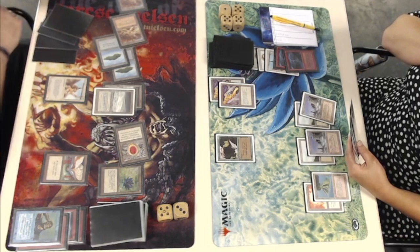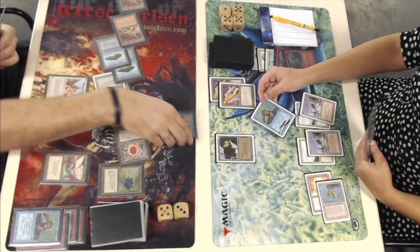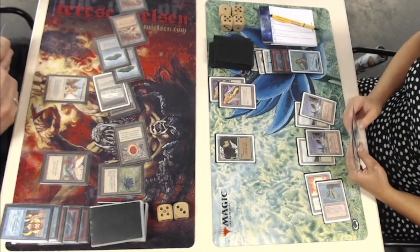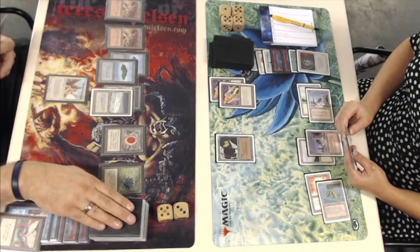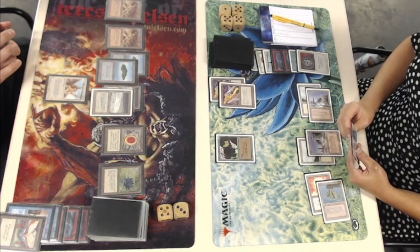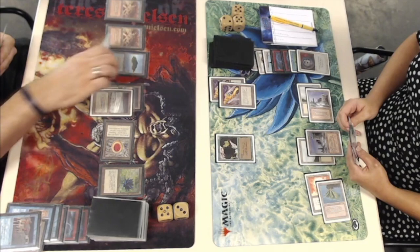I think if I was Myrthe, I would attack on the life total. There we see a Disenchant, possibly for that Jayemdae Tome. I think what I would do is Disenchant the Jayemdae Tome, see if Ruben wants to protect it with a Counterspell — if he does, then cast your Psionic Blast on the life total. Instead, there's the Psionic Blast — is it on an Angel? And there's a Counterspell. That is unfortunate. Now I would play the Disenchant on the book. I think I would have done it the other way around, but I'm not sure that's the right decision — let me know in the comments what you think about this play.